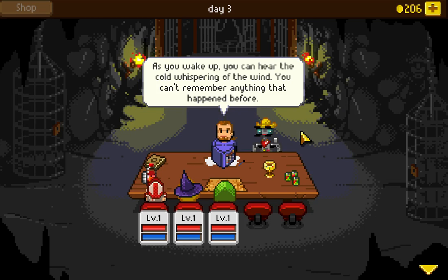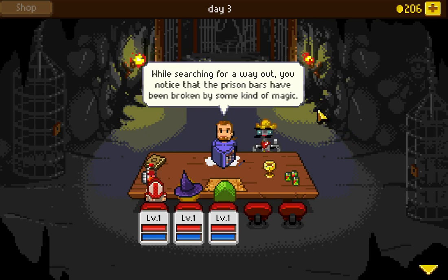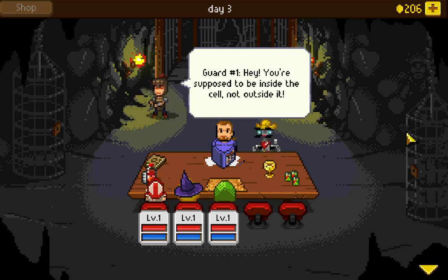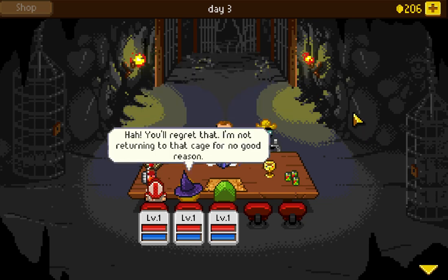As you wake up, you can hear the cold whispering of the wind. You can't remember anything that happened before. I like the scene change to represent your imagination. All you know is that you're a group of friends locked up in a tower prison for no reason, and everyone's calling you assassins. While searching for a way out, you notice the prison bars have been broken by some kind of magic. As you leave the cell, you face some guards who are clearly unhappy to see you. 'You're supposed to be inside the cell, not outside it. Get back in your cell already!'